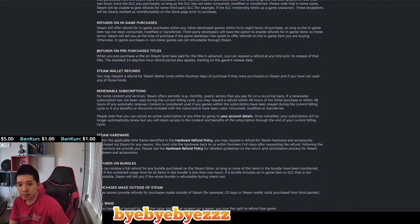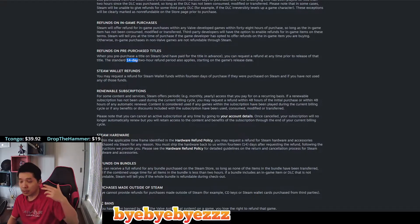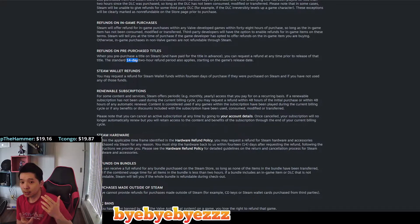You gotta go to the Steam refund policy and scroll down to 'A Refund on Pre-Purchase Title.' When you pre-purchase a title on Steam and have paid for the title in advance, you can request a refund at any time prior to the release of that title. The standard 14-day / 2-hour refund period also applies starting on the game release date. The 14-day period applies because you can only refund the game within 14 days of your purchase.